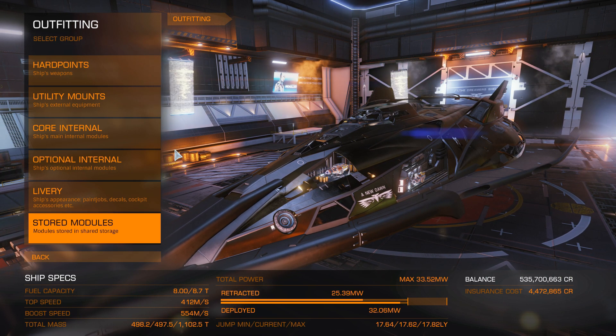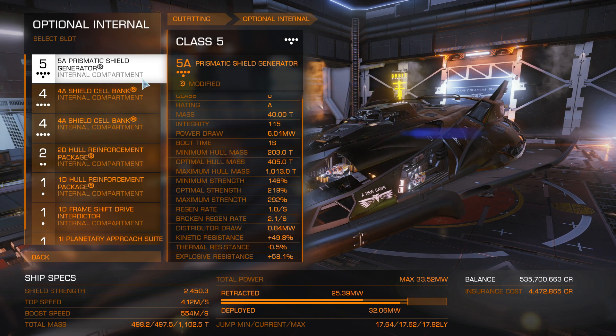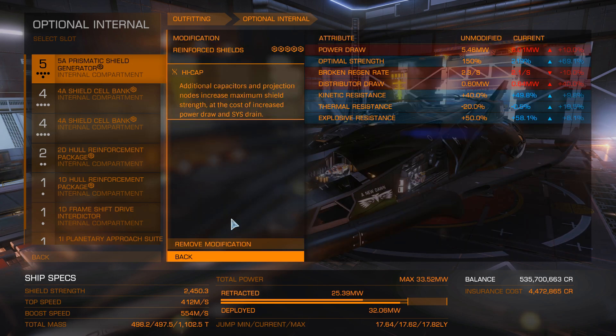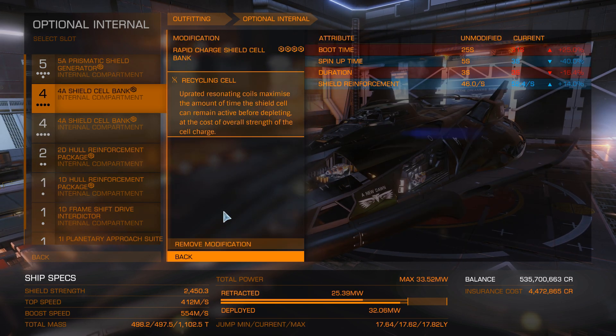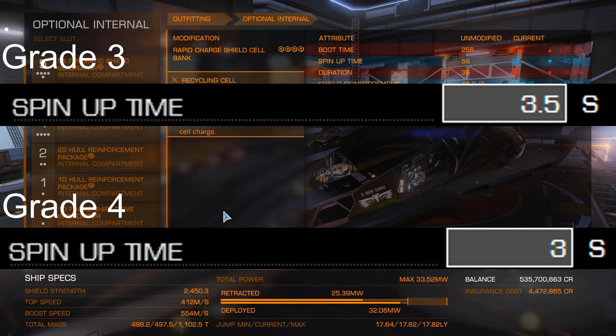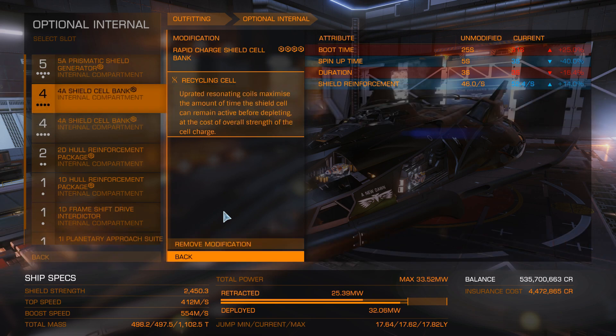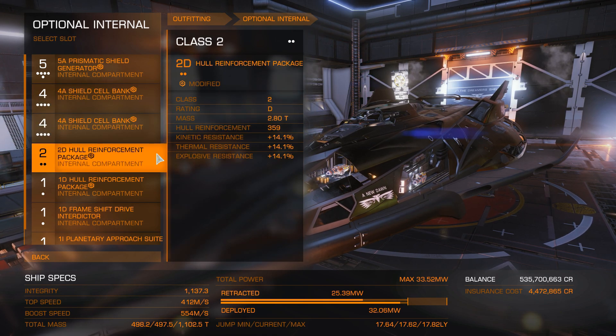Last but not least, the optional internals. You will put a class 5 Prismatic shield engineered with Reinforced and High Capacity - this is always the case with a Prismatic shield. Next, two class 4 A-rated shield cell banks. These can be either Specialized or Rapid Charge; I would suggest Rapid Charge as it lowers the window in which you can be cancelled. You can get up to grade 3 in the bubble and grade 4 in Colonia. The experimental effect on both will be Recycling Cell.